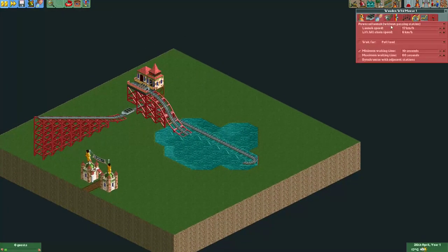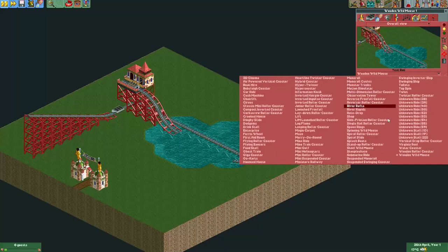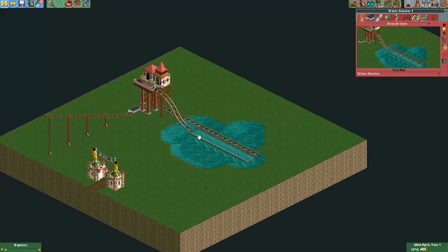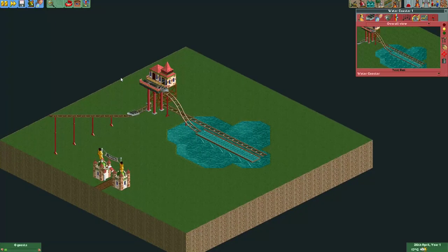The ride is in powered launch mode — put it at 17 kilometers per hour, but we can play with that a bit. Let's see if it works. I'll turn it back into a water coaster — it should slow down at this part. It splashed down in the water and brakes there, and it has just enough speed to make it back into the station.